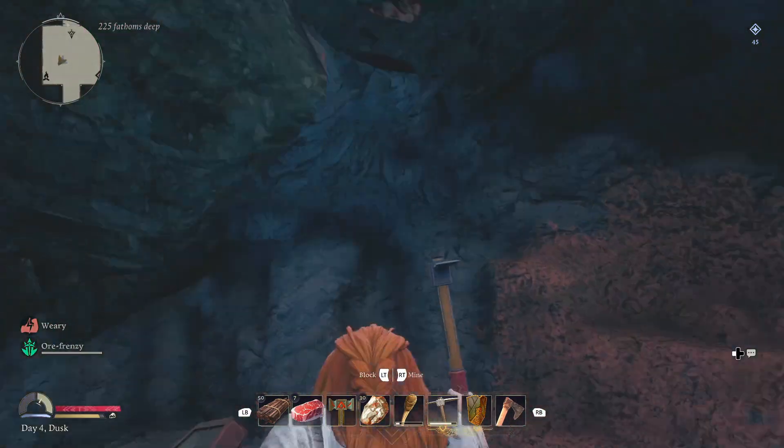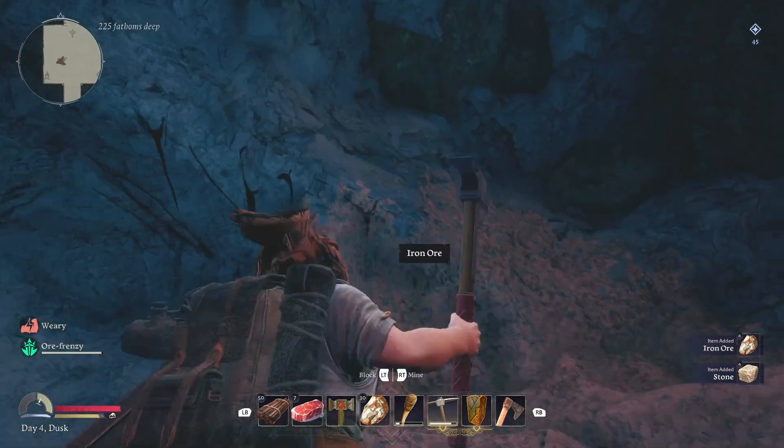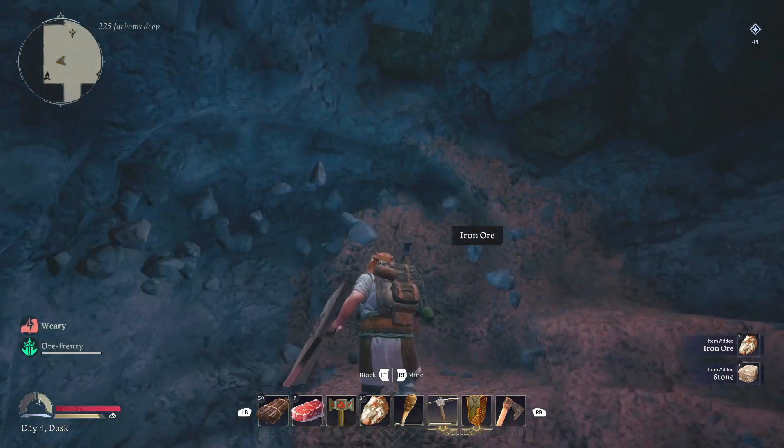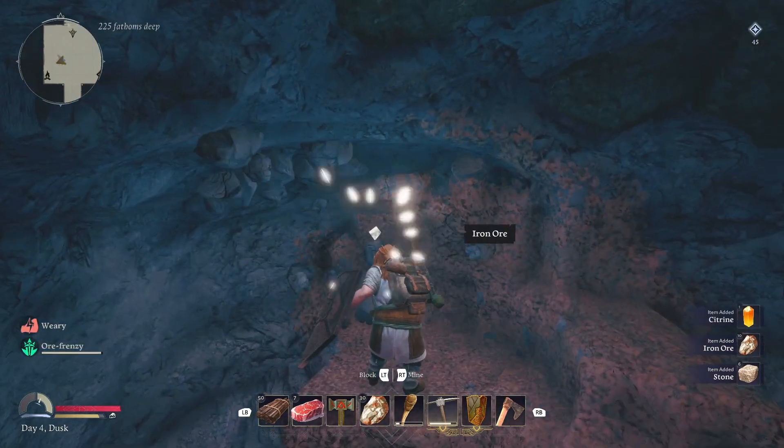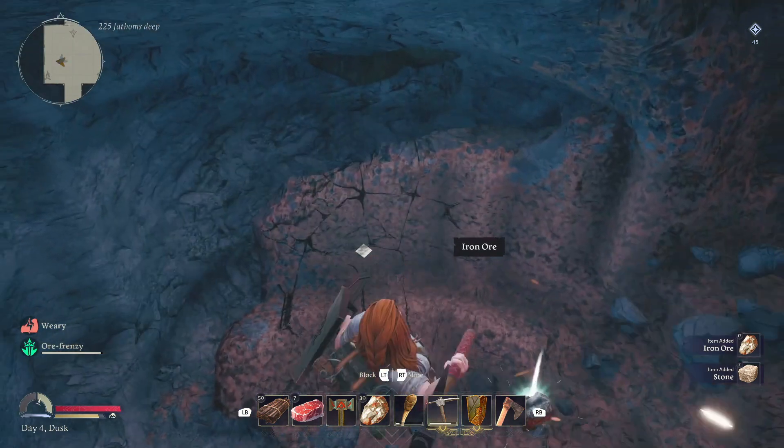I wouldn't run there without any kind of gear though. Set up a small base somewhere halfway between, gather up lots of iron, and obviously try and get loads of coal. You'll find both of them in abundance in the Westgate zone, which is the area just before you get to the elven quarter.